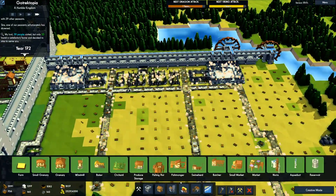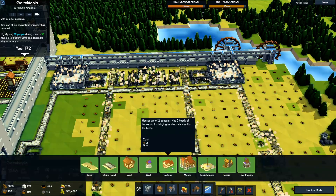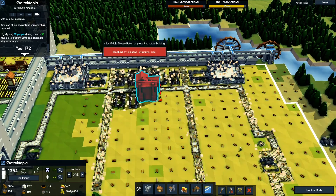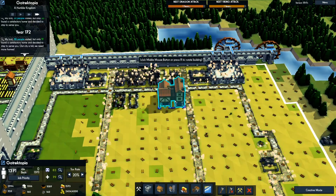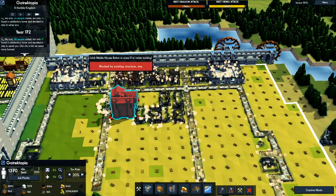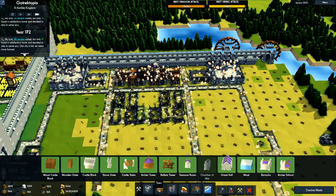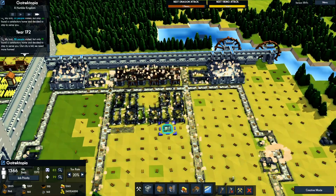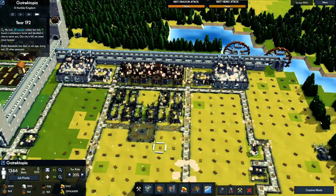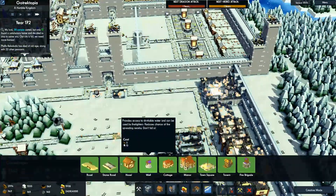We want a market center here, a manor here — three manors on this side. Then there is a road that goes here and here, and we put a festival or town square right here. Then we do something similar over here.